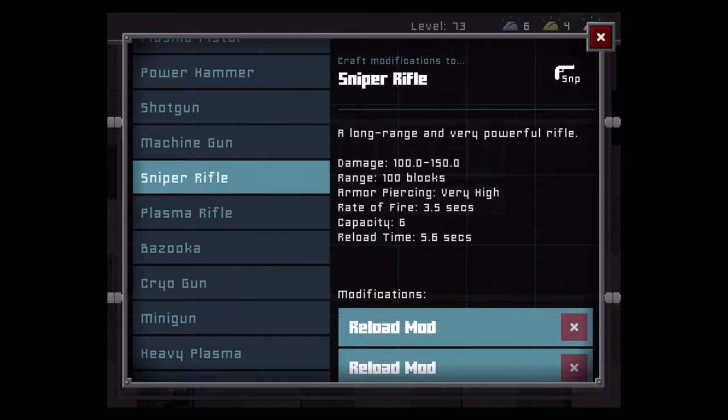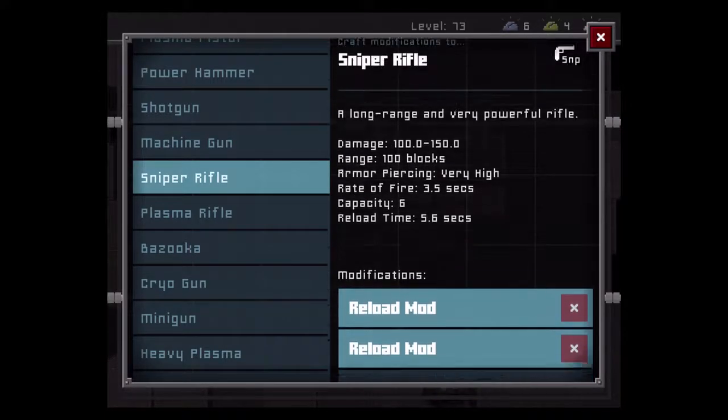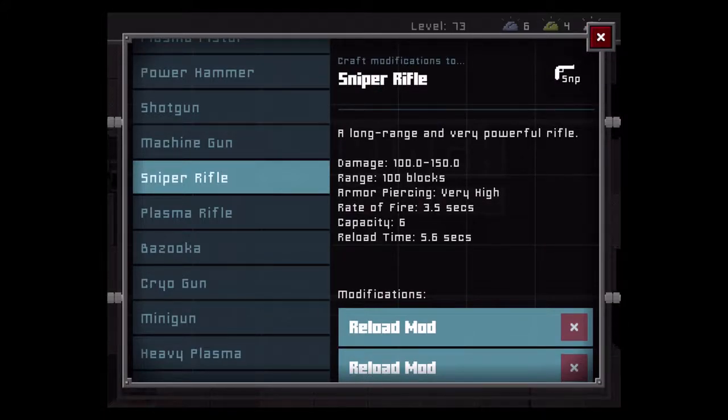The Sniper Rifle is described as a long-range and very powerful rifle. Damage is 100 to 150, range of 100 blocks, piercing very high. Reload time is around 8 seconds normally, but with a couple of reload mods that helps. Rate of fire is 3.5 seconds and carry capacity is 6.